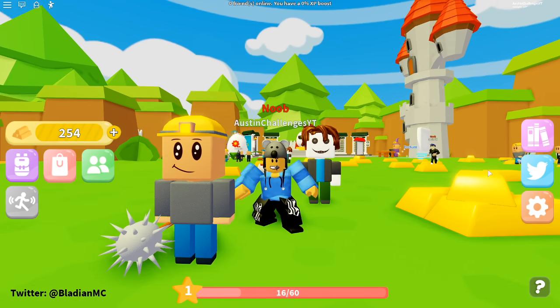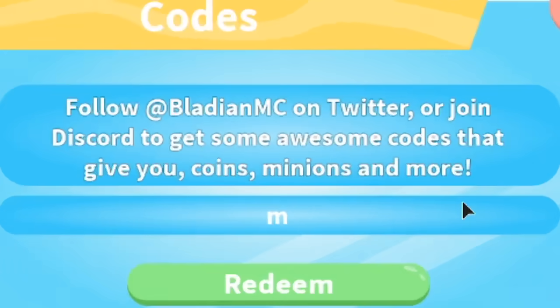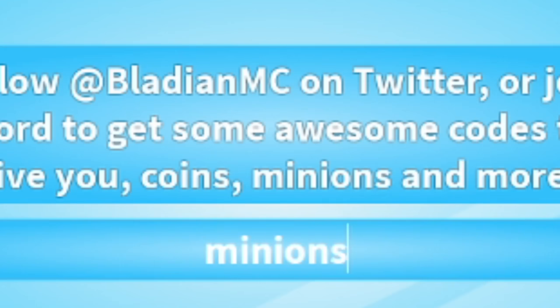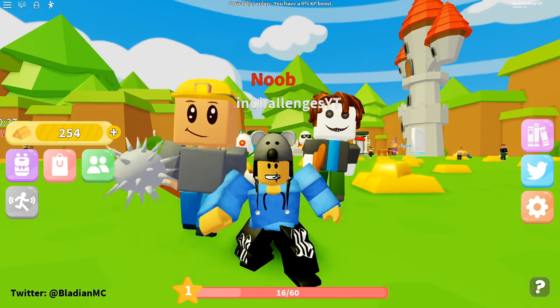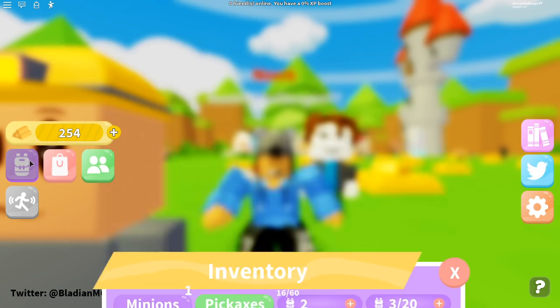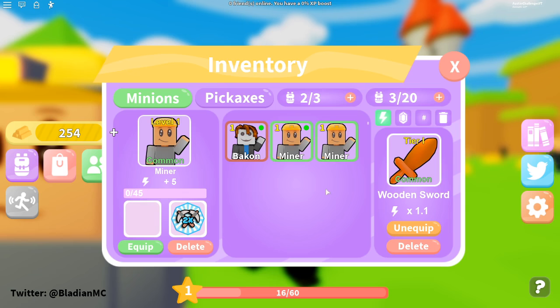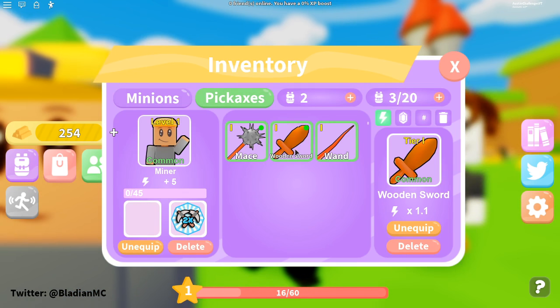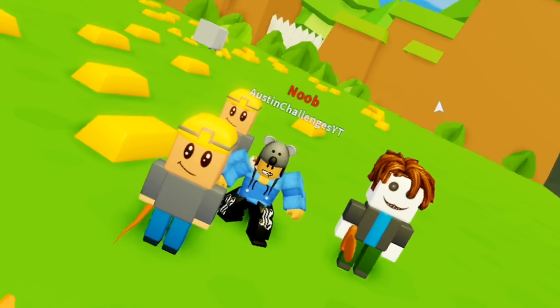One more code — 'minions' all lowercase — boom, redeemed! We got more XP and another minion! Now we can equip this third minion and give it the wand. We've got a full squad now. See you next video, peace out!